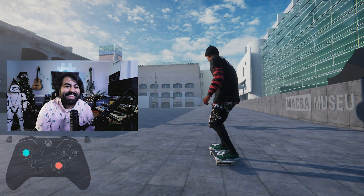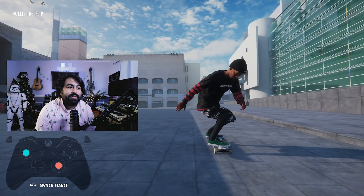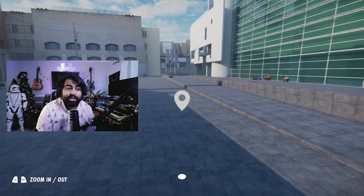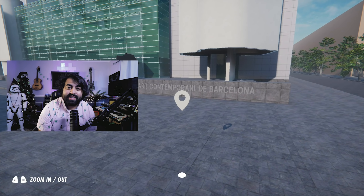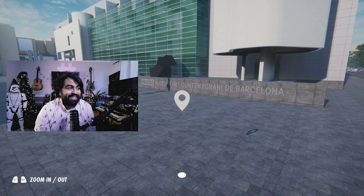Hello my dudes and welcome back to another Skater XL video. Today we're going to be skating two of the most famous spots ever in the history of skating. If you know a spot more famous than this, go ahead and leave it in the comments. We're skating MACBA — the MACBA ledge and its surroundings.